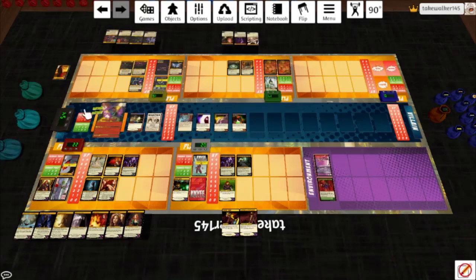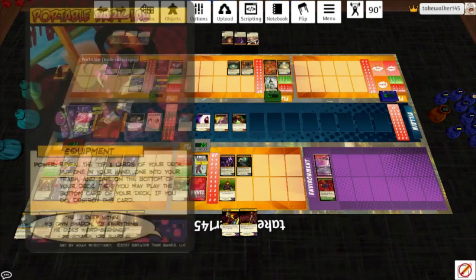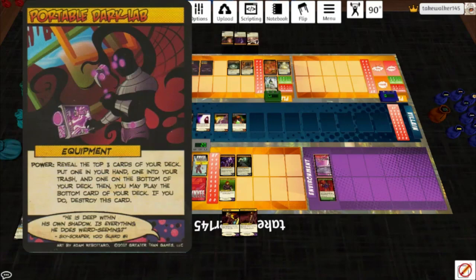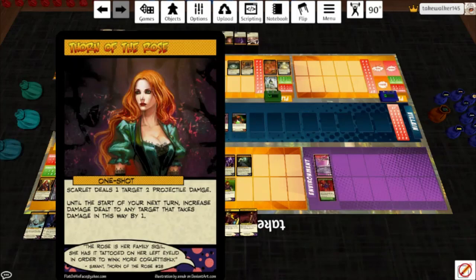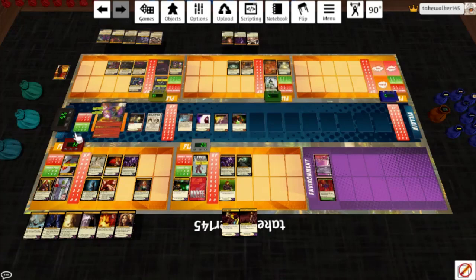Writhe — Portable Dark Lab: reveal the top three cards of your deck, one in your hand, one in your trash, one on the bottom of your deck. You may play the bottom card of your deck and destroy this card. None of those are useful — I just won't play the bottom card. He gets hit for one. Spite hits himself for nothing, discards the top five cards of his deck. Draw a card — Thorn of the Rose: Scarlet deals a target two projectile damage. She hits him for one; applying the Wildfire Adept Knack she hits him for three. Increased damage results — any target that takes damage this way by one until the start of your next turn.